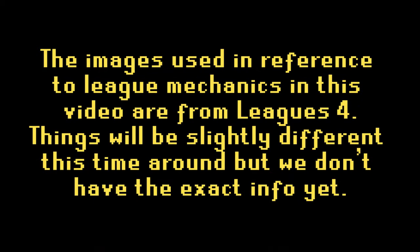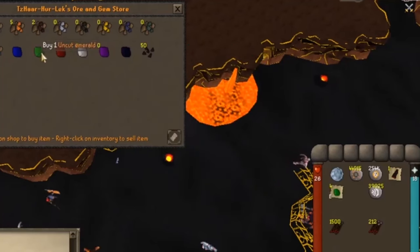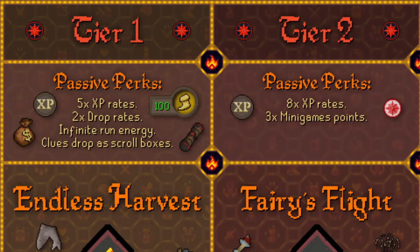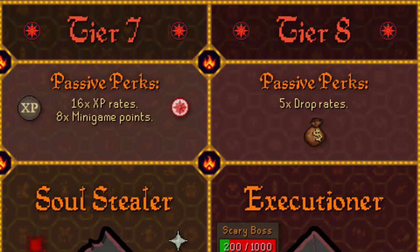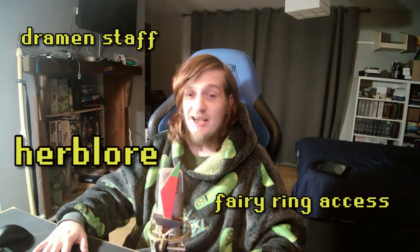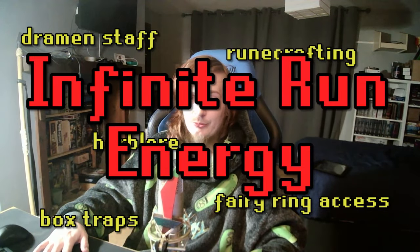Keep in mind that this is more of a primer for leagues in general than leagues 5 specifically. We don't have a ton of information on the exact details, mechanics or numbers that will be live in leagues 5 yet, so I'll be using examples from leagues 4 in images and footage through this video. First off, everyone's an ironman — there's no trading or use of the Grand Exchange in leagues. Shops have infinite stock to make up for this, and whilst ironman is usually a slower experience, the boosted XP and unique drop rates will have you flying through the early game. Everyone starts off with full fairy ring access, a free dramen staff, access to Herblore, Runecrafting and box traps without the usual required quests, and you have infinite run energy.